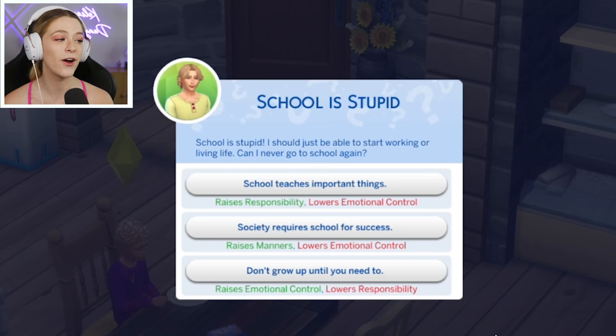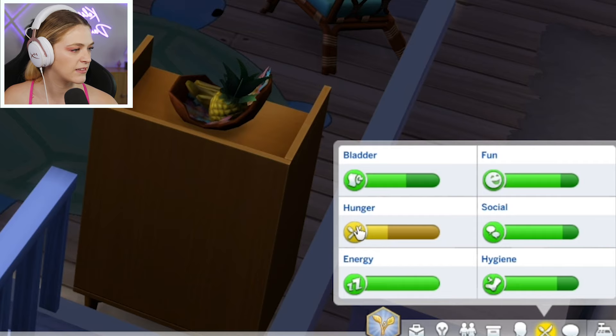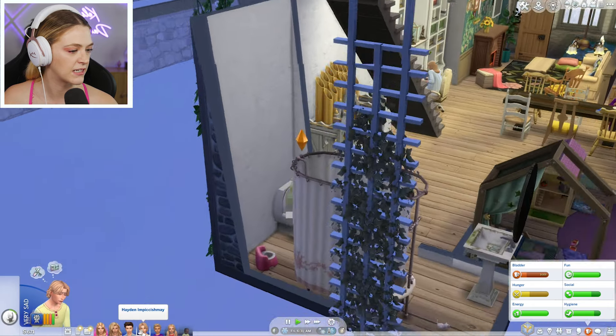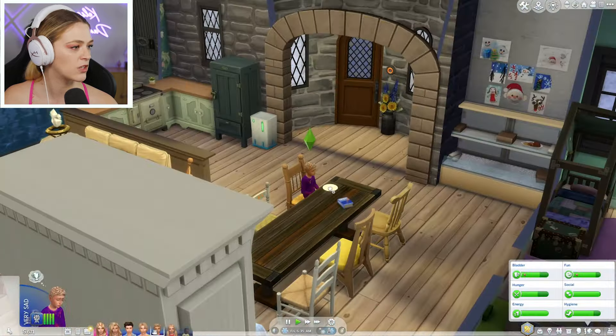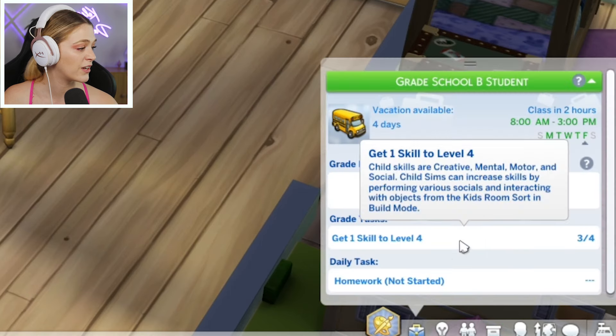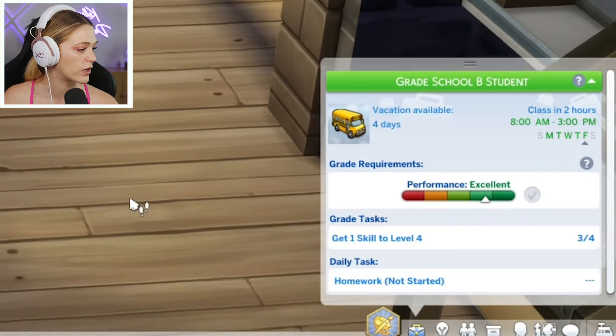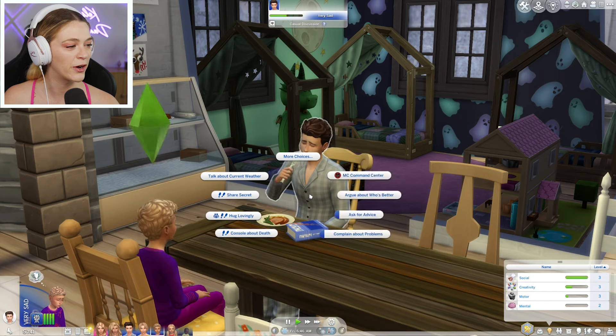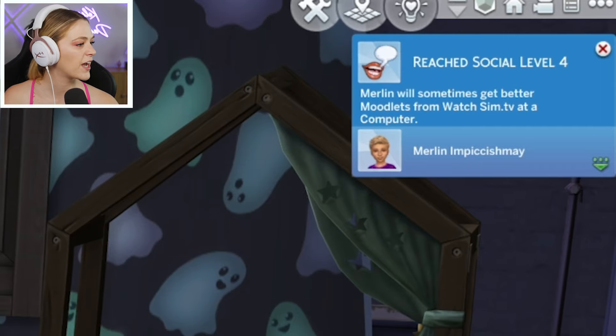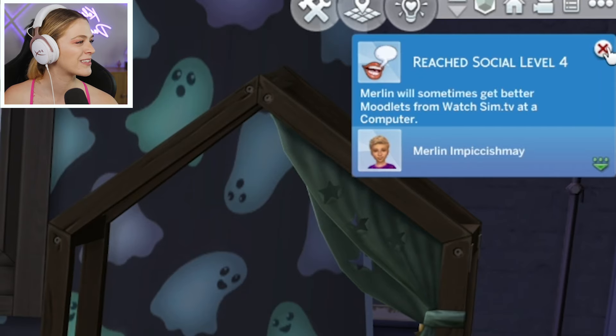He wants to know if he can never go to school again. I'm going to say school does teach important things, buddy. Leaf needs some food, then he's good. Hayden's using the bathroom and needs some food. Merlin is pretty much good to go, but he hasn't done his artwork and hasn't leveled up a skill to level four. What's his skill? Social. Just socialize with your brother — ask him for advice about being upset about your other brother dying. Level four of social skill — boom.